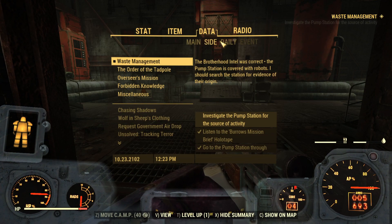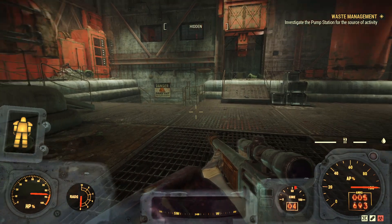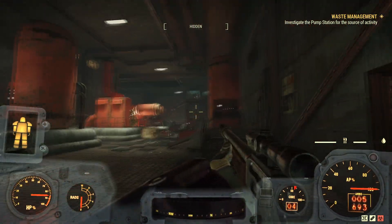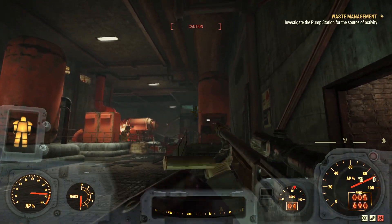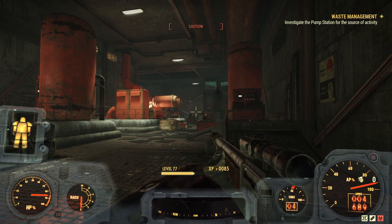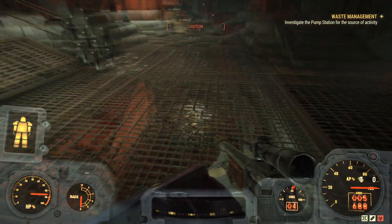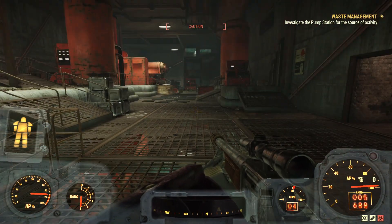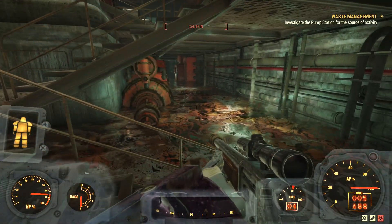If we look at our quest - the Brotherhood intel was correct. The pump station is covered with robots. I should search the station for evidence of their origin. So we are going to investigate the pump station for the source of activity. There are many a Colonel Gutsy in here. These guys are not as squishy as the other enemies we've been facing, but I'm still picking them off without too much trouble. Not really sure where I'm supposed to go, but we'll figure it out - we always do.